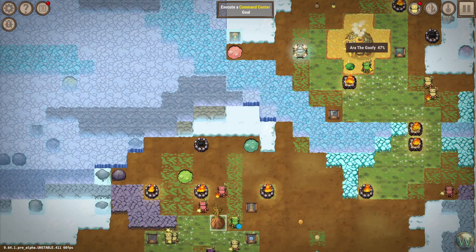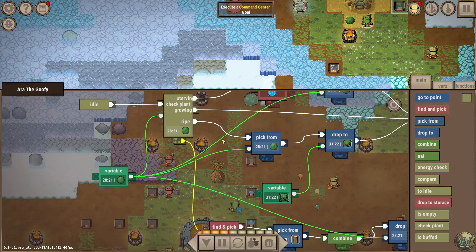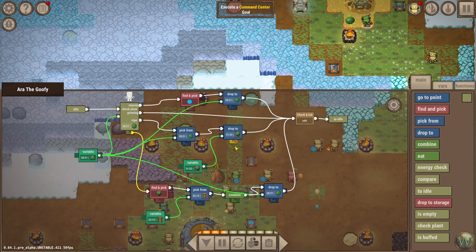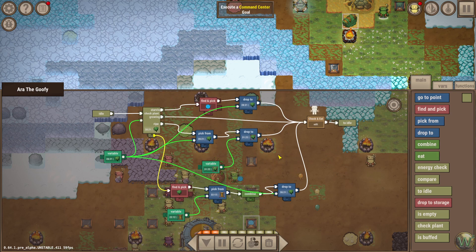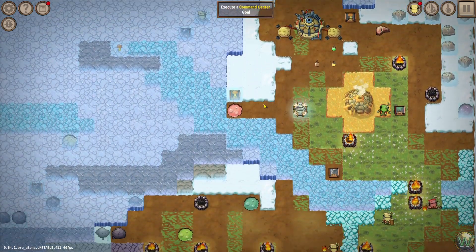We have that now and we can use it in the future if we want. The moss code is actually more complex because the moss has to grow from scratch, and we also used variables to control coordinates rather than using the 'check if empty' thing, because it didn't seem to work well for the moss. Anyway, let's continue along with our goals.